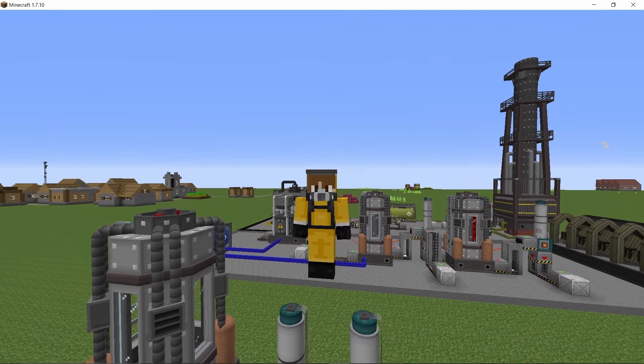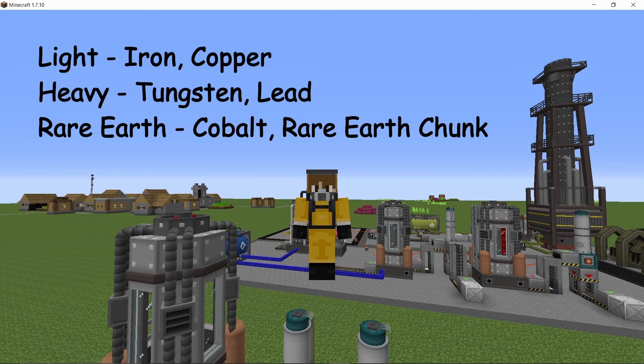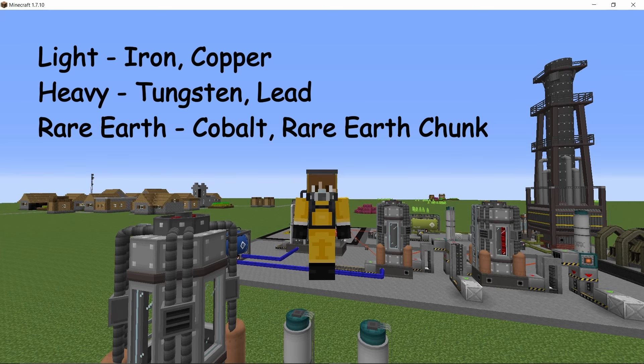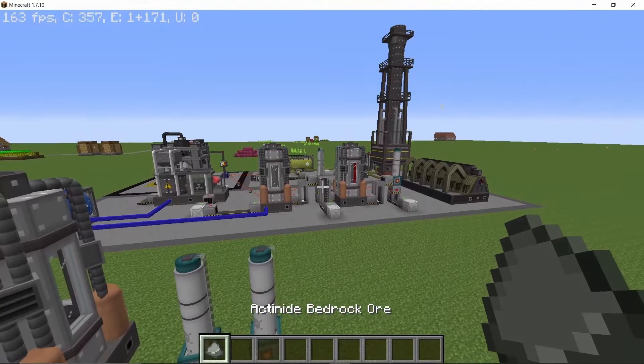Now let's talk about processing the bedrock ores themselves. Different bedrock ores give different outputs: light bedrock ore will give iron and copper primarily; heavy will give tungsten and lead; and rare earth will give cobalt and rare earth churn. You will also obtain secondary items depending on how you process them. Actinite series will give uranium and thorium; non-metal will give coal and sulfur; and crystalline ore will give redstone and cinnabar. For the example here I am going to take the actinite series, as uranium and thorium are very important renewable resources for nuclear reactors.